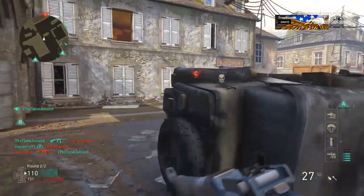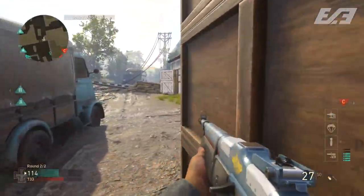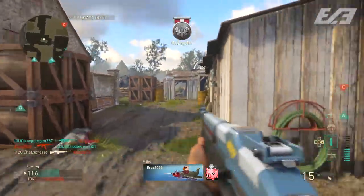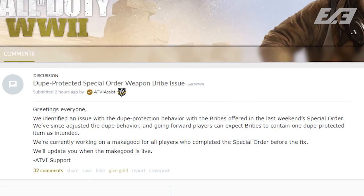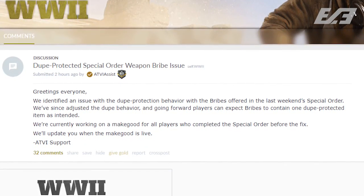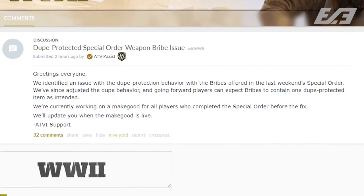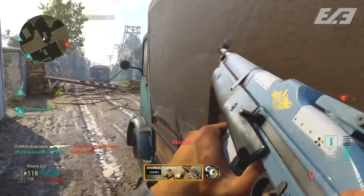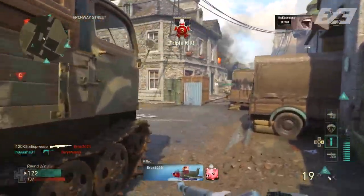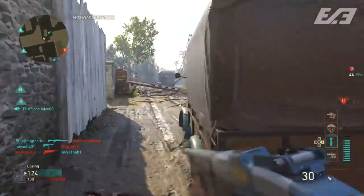The final thing is the dupe-protected special order weapon bribe issues, as well as other bribes that were supposed to be dupe-protected but were not. A lot of people had these issues the past couple of weeks. They said: 'We apologize for the confusion — if you were affected by this, see the Activision Assist recent Reddit post on the issue and resolution.' To recap that post: they found out why it happened and moving forward there won't be an issue with dupe-protected bribes giving duplicate items. If you were affected, they're working on a remedy to give back what you either bought or earned, so you don't have to miss out.